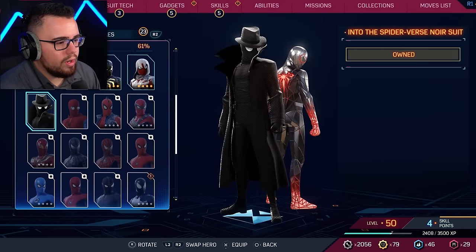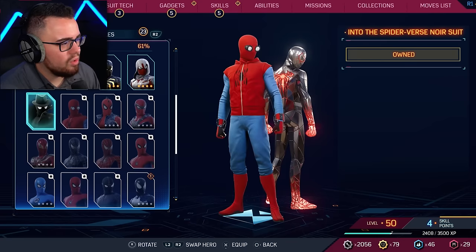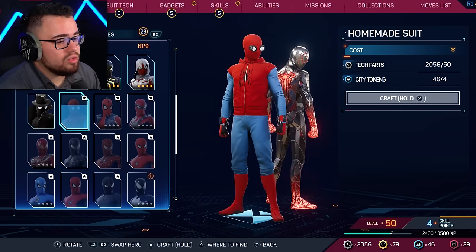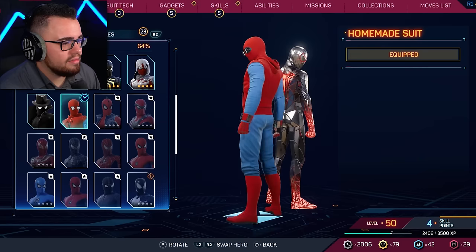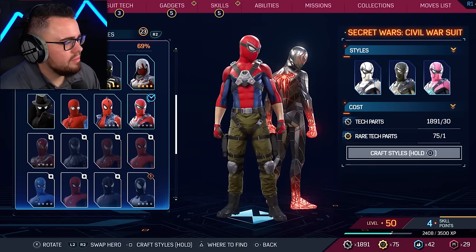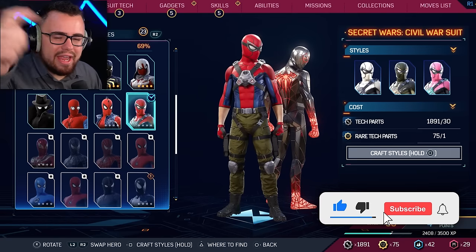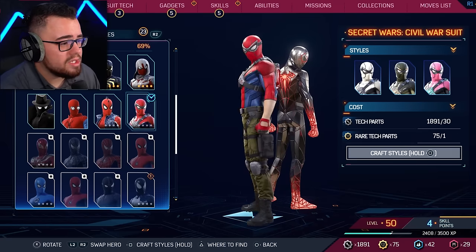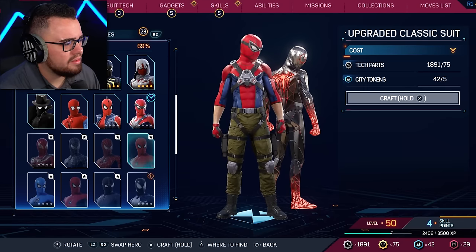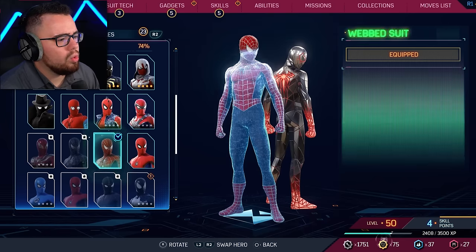Spider-Man Noir only has one version — really cool. That's called the Into the Spider-Verse Noir suit. Homemade suit — gotta unlock that, that's OG. What is this, looks like a Power Ranger? What's up with the pink one? If you haven't already, drop a like and subscribe. This is like military Spider-Man — the white ones are a web suit, and this is OG, like 2002 Green Goblin days.